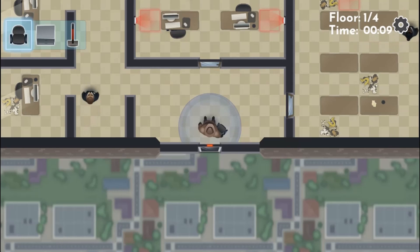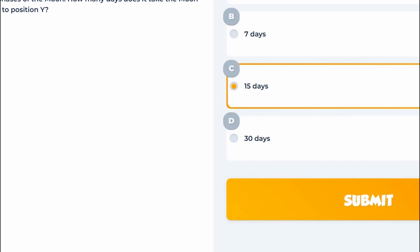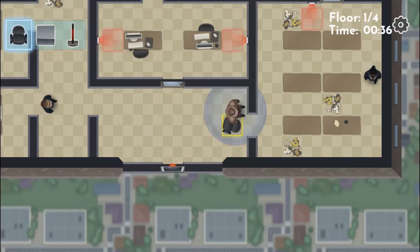In this informative, instructional game, you are given the task of infiltrating the headquarters of a corrupt corporation. You must make it to the mainframe computer on the top floor to collect evidence for an investigation.